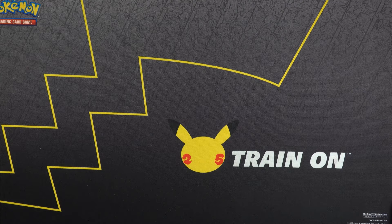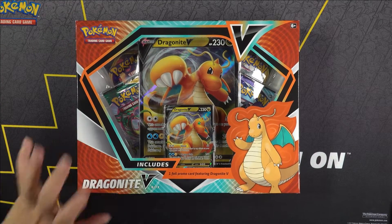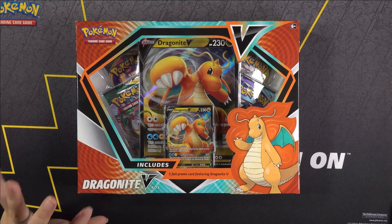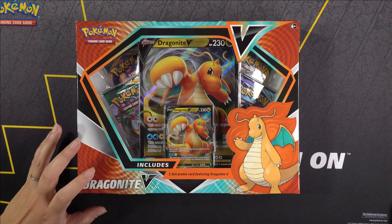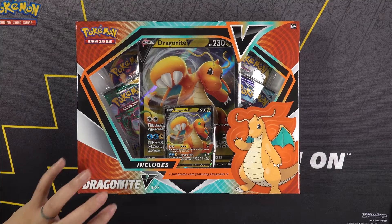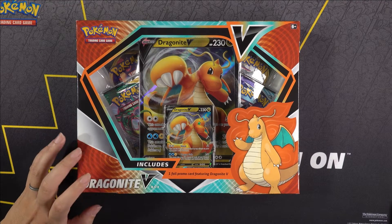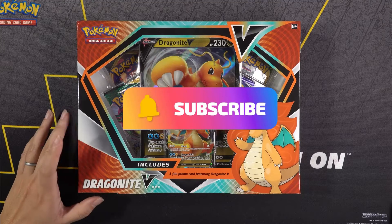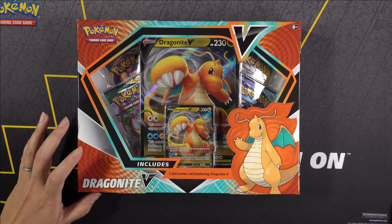Hey, what's up everyone? So today is part two of the Hoopa Dragonite. Now if you haven't seen my last video of Hoopa, we opened the Hoopa box. Hoopa totally came out and delivered in that video — we got some great holos, my jaw was on the ground. It took me a little bit to recover from opening that box. But today's video we got Dragonite here, and I'm hoping Dragonite pulls through and gives some great wins as well.